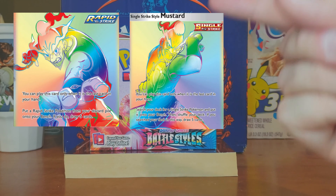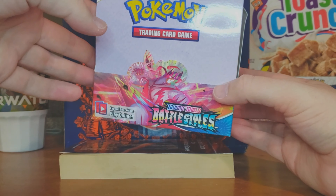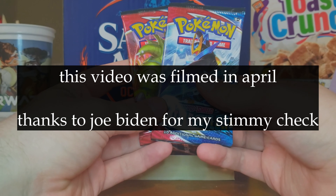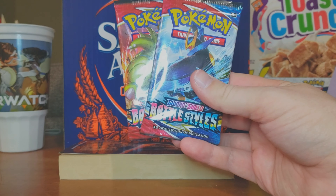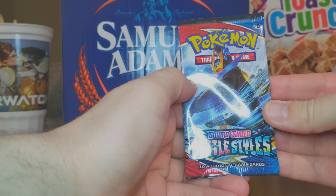As you can see, I managed to snag this display box, which has — we got Urshifu on there, we got Tyranitar, we got Empoleon on it. As for the card packs, I only managed to get two, because at the time of filming I still haven't gotten my stimmy money from Uncle Joe. On these packs we have Tyranitar and Empoleon.